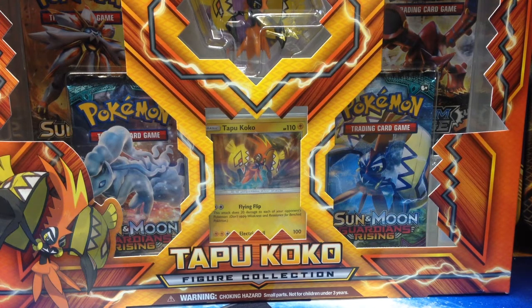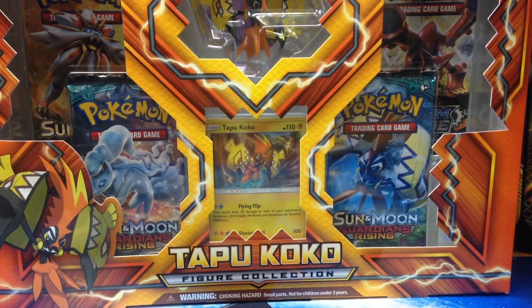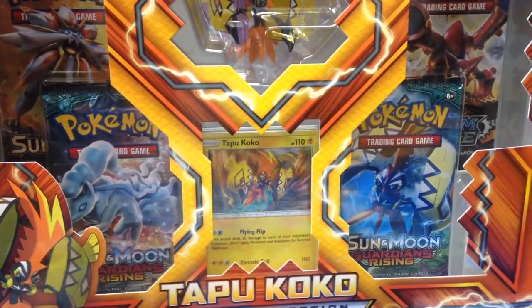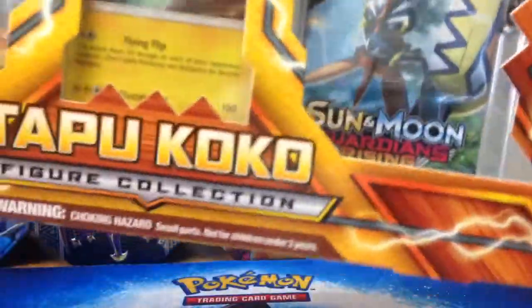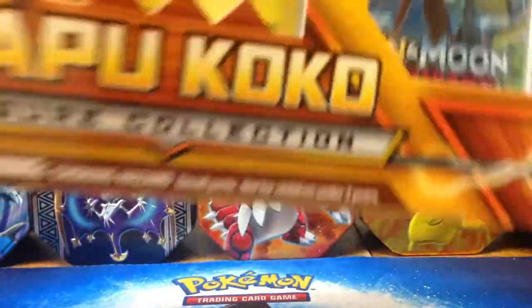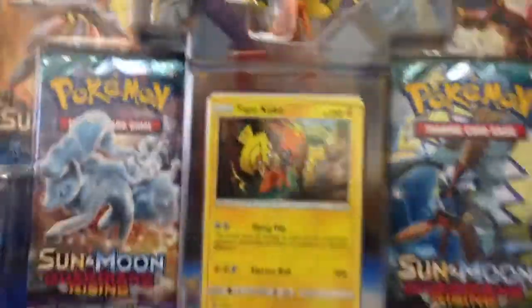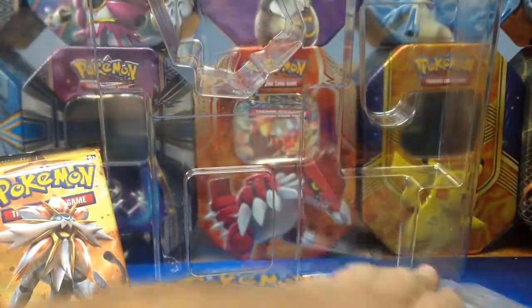Hey Pokemon fans, I'm Ashley and I'm Shane and this is Darkfire Pokemon. Welcome back today guys, we have the awesome Tapu Koko figure collection for you guys to open up. It's been a little while since we've actually posted a video — I'm still looking for my USB, which has probably close to a dozen videos on it, so that's kind of a big bummer. But we're pretty excited, especially about this promo card.